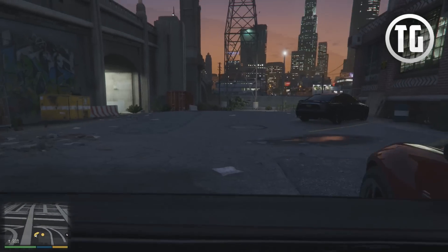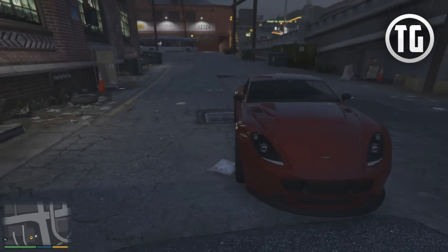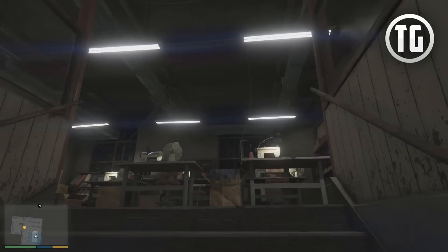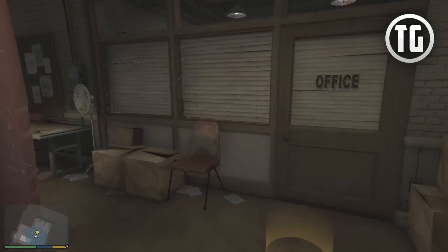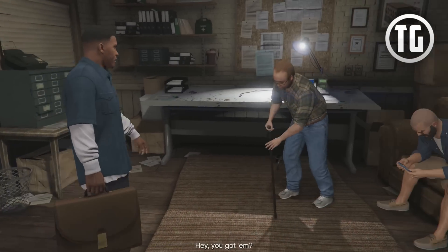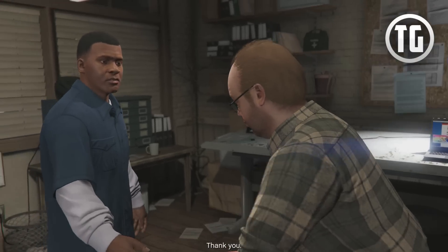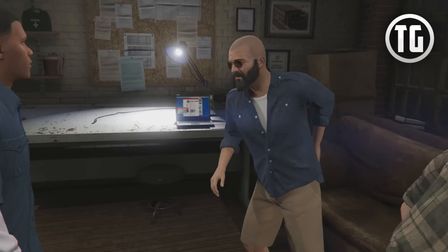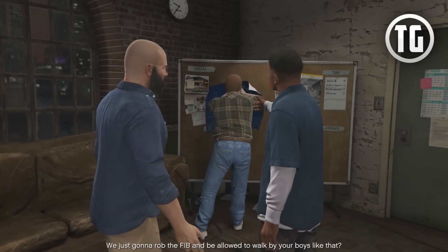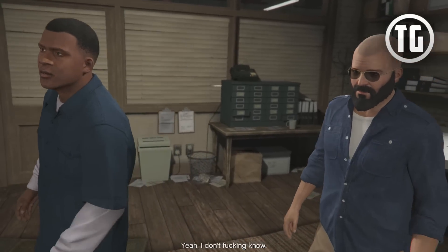Michael's car is here. I think now we get to decide if we're doing this loud or smart once we get in here. Let's give him the plans. Hey, you got him? Of course I do, homie. So, all good? Sure, homie. So, is this shit for real? We just gonna rob the FIB and be allowed to walk by your boys like that? Yeah, I don't know. Probably not.